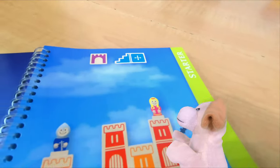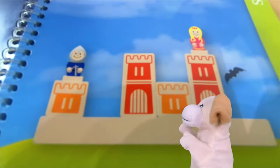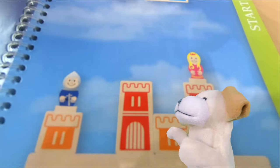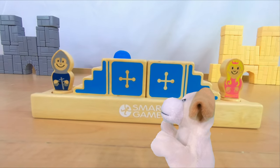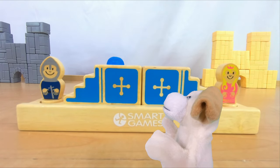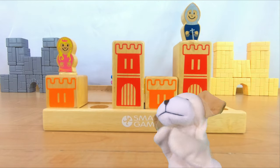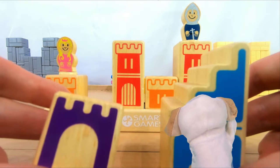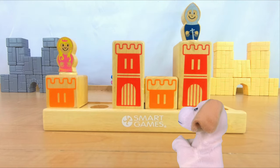Let's jump ahead again — let's go for challenge number eight. That looks trickier. We're still in the starter section though, so it should be pretty easy. Castle, would you mind please setting up challenge number eight? We get one blue staircase and one purple block. And I think I see the answer already.